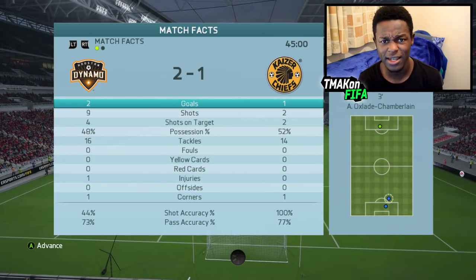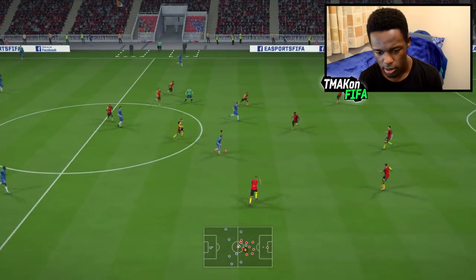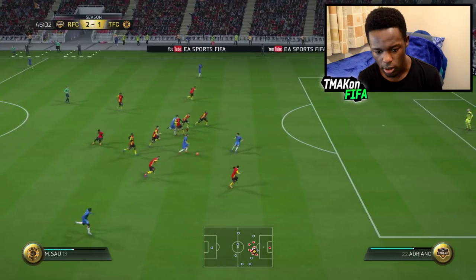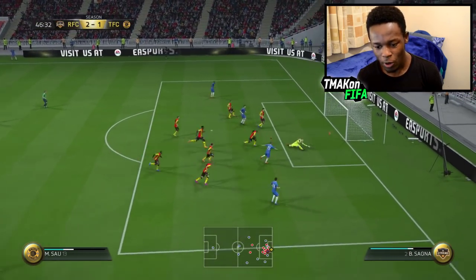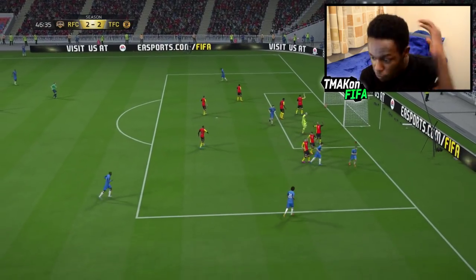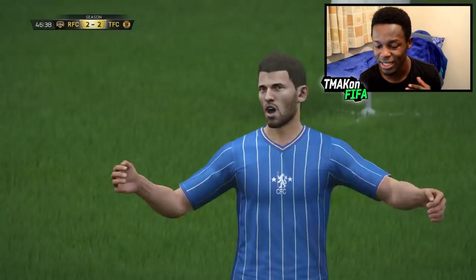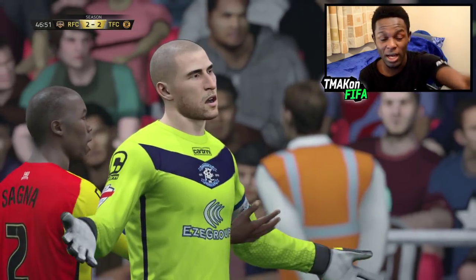Let's jump into the second half. Boys, I know you're tired but we can do this. Sal, you are through — and Sal freaking gets the goal! This is why I think he's the best cheap striker in the game. Scratch that — he can play in any position and still get goals. This dude is so smart, I don't know where he gets the strength from. But it's 2-2 guys.